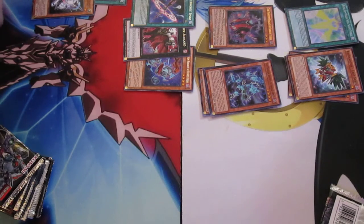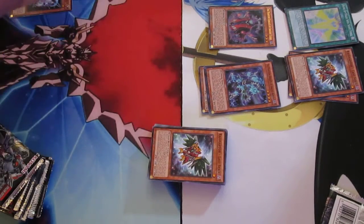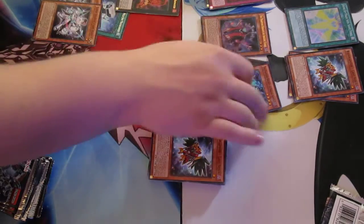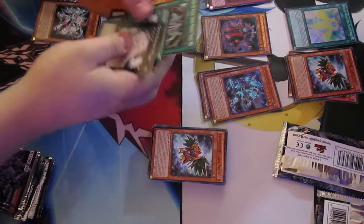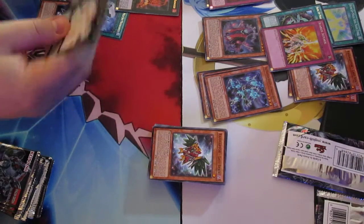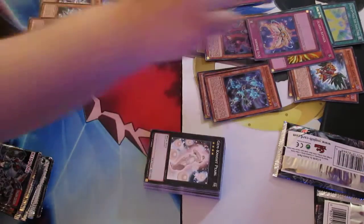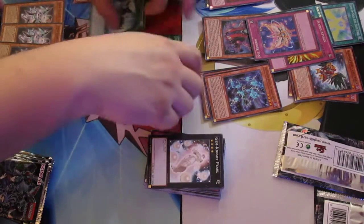Oh nice, I forgot Master Key Beetle was a common in this set. I'm going to do a recap of what all we packed at the end, just to go back over it. Doom Double Force! Super Recarous Attack! Xyz Reborn. I've already got all three of my Elphins — well, two of three.